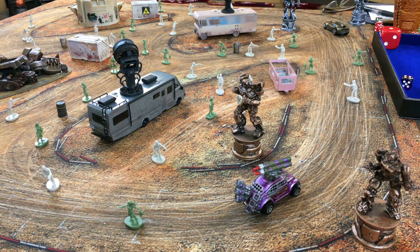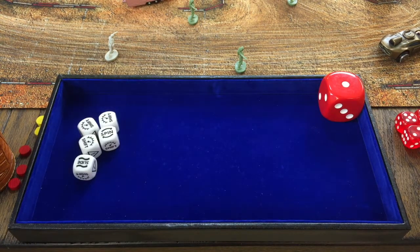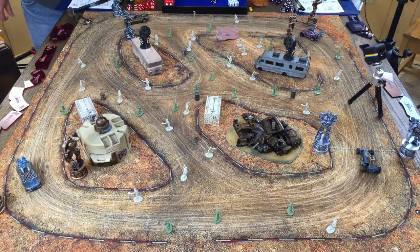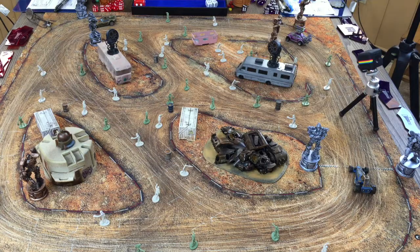Are you ready to rev up the engines and bash some zombies? We roll for pole position. First things first: you pick a car to activate, choose a template, and go from there. You can't pre-measure when you pick your template — you have to eyeball it. You can pre-measure when you're shooting, but when moving you have to estimate whether the template will work.